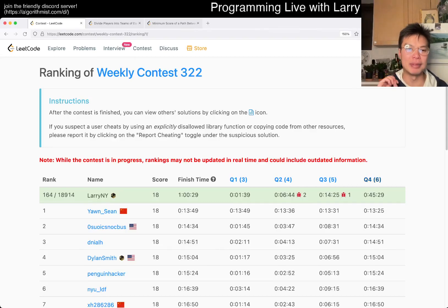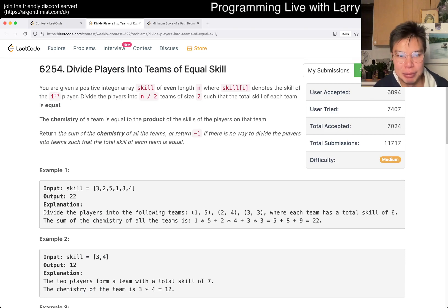Hey, everybody. This is Larry. This is me going with Q2 of the weekly contest 3-2-2: Divide players into teams of equal skills. Hit the like button, hit the subscribe button, join me on Discord. Let me know what you think about this part.